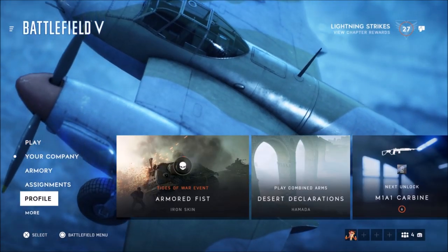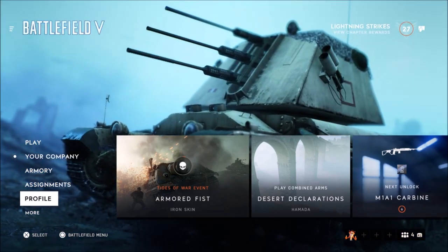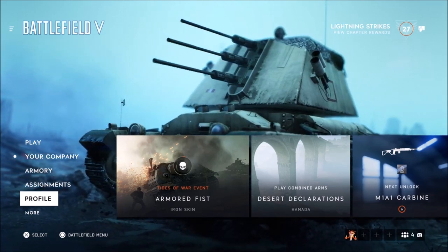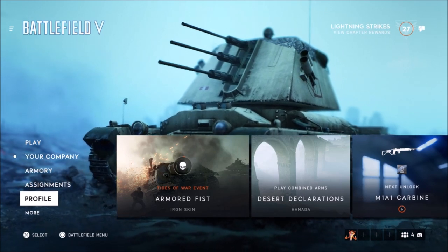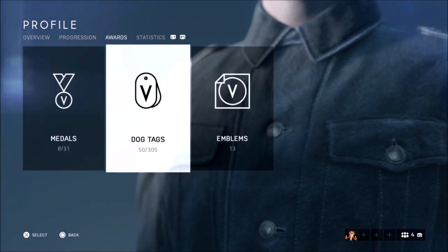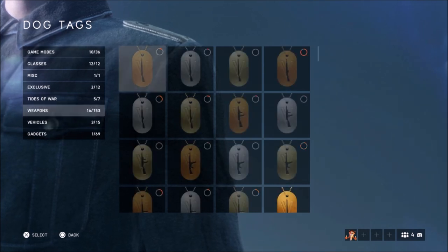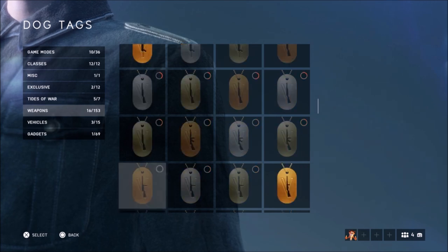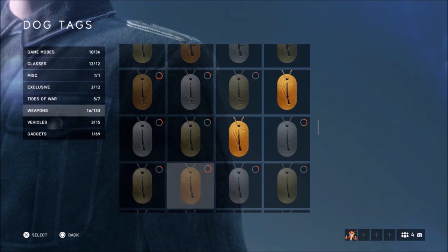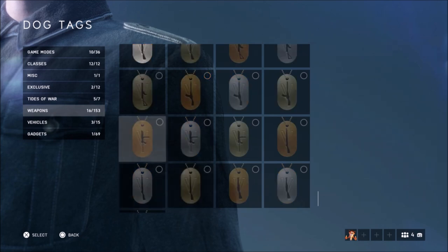What is up guys, Matt from Skullbusters. Today we're talking about Battlefield 5 — this is a supposed leak, either from the developers themselves or added randomly and spotted by a few people. To find it, go to your profile, then progressions, awards, and dog tags. There are five brand new weapons, and I think they'll be released in the next Tides of War Chapter 3, since we're currently on Chapter 2.